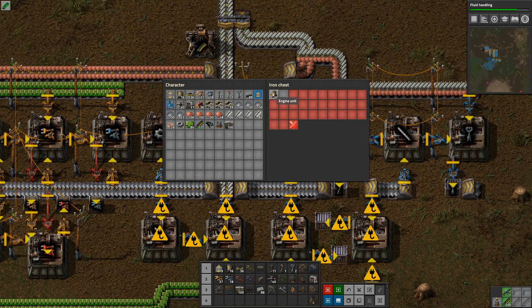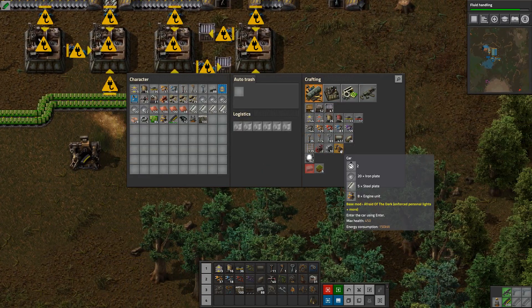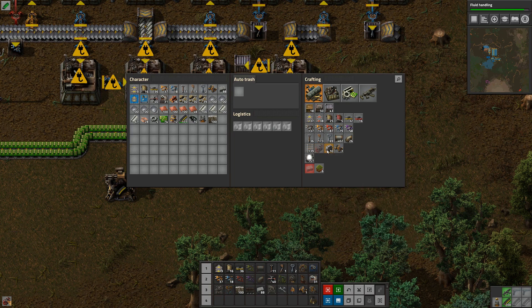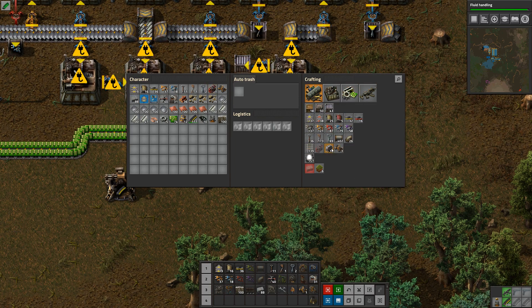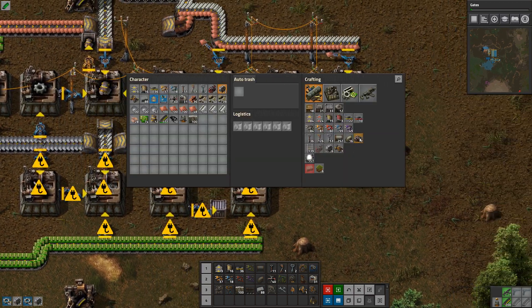I'm not considered done with trains yet. What I'm going to do is take the engine units I have produced, make one locomotive, and do the cargo wagons - let's make four, whatever.